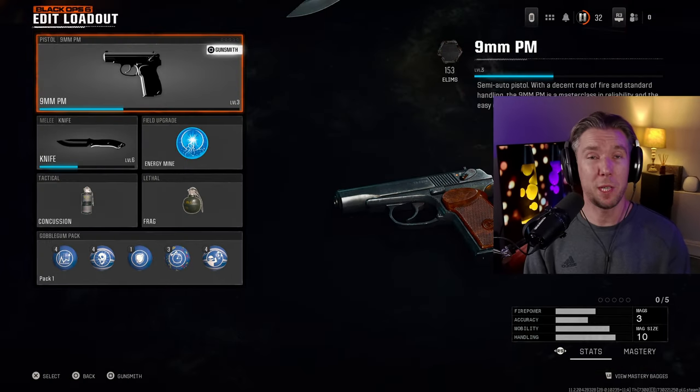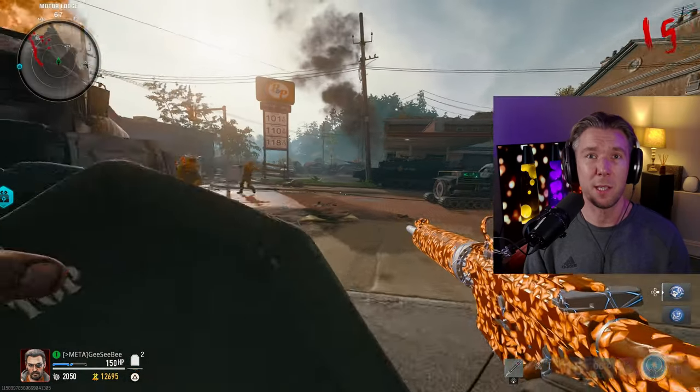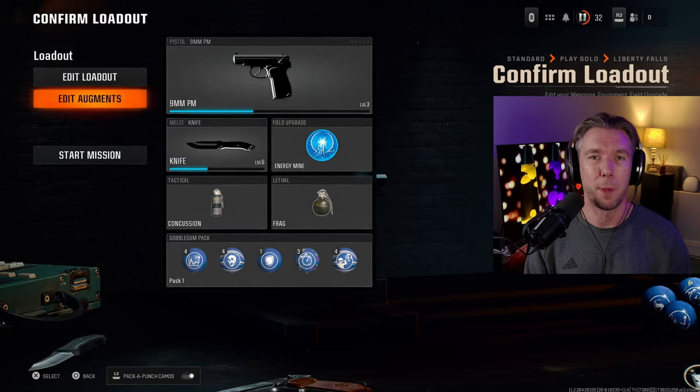After a game or two of multiplayer or zombies you will quickly reach level 4 and unlock the custom loadout function. Here you can customise which guns, abilities and equipment you launch into the game with. If it's inaccessible, you'll jump in with the default loadout.